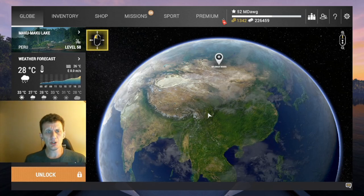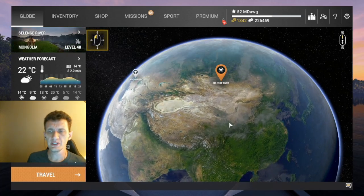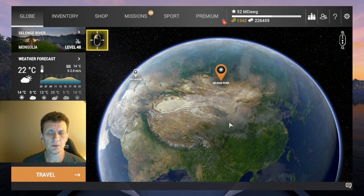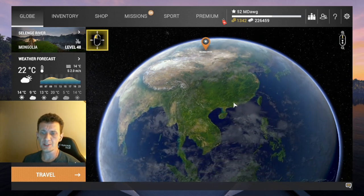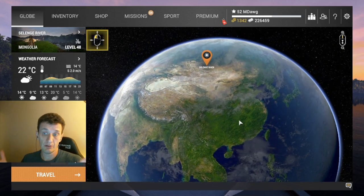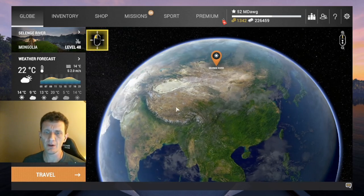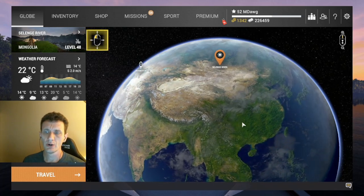All right, welcome back. This is M-Dawg. We're taking a look at the newest water body released for Fishing Planet. This is June 15, 2022. You can kind of see Oktobera hanging out way over there, but this part of the map is fresh territory for Fishing Planet, although it will feel a little bit like Oktobera River in terms of fish species.